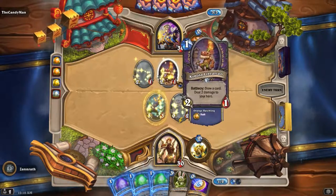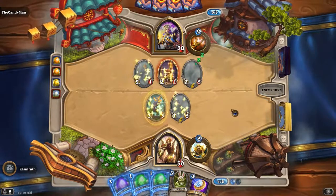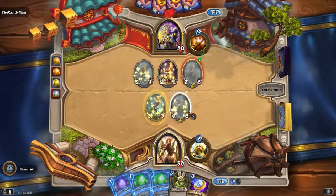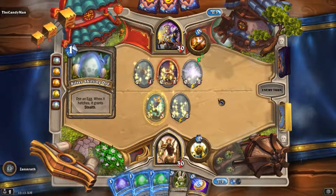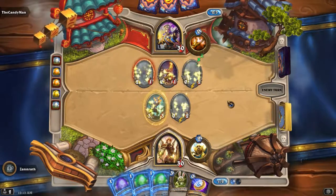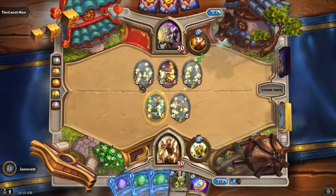So this guy has Rush. This is still Stealth. We'll see what that guy has. My guy will have a thingy — Rush, right? He's got more Stealth. That's gonna go Face. Can't attack the egg dude — that's got Stealth. He's gonna bump the Divine Shield, I guess.